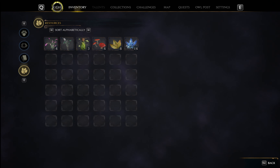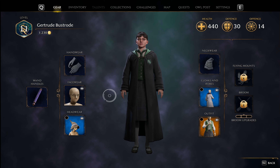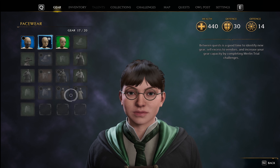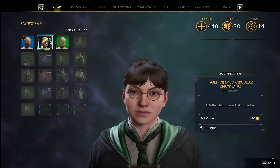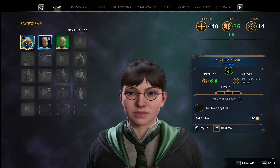Next, let's click gear. This shows us our clothing options. I'm not going to show you every section because they all work the same way, but here's the glasses I'm wearing. On PC, if you hover your mouse over the other face wear items, you can see how they'll help you in battle. These glasses raise my defense by 13, these only raise it by 6.